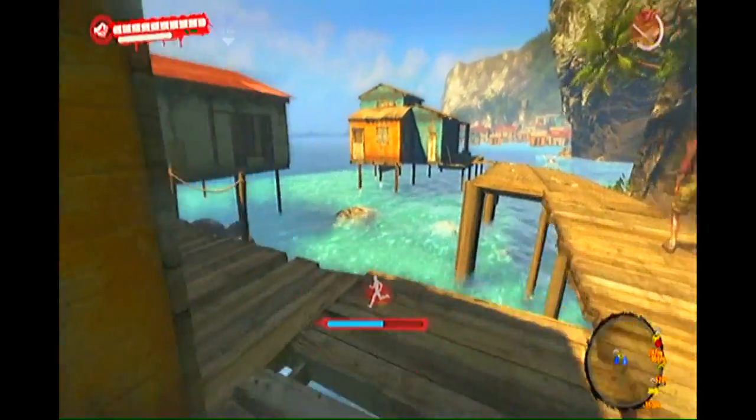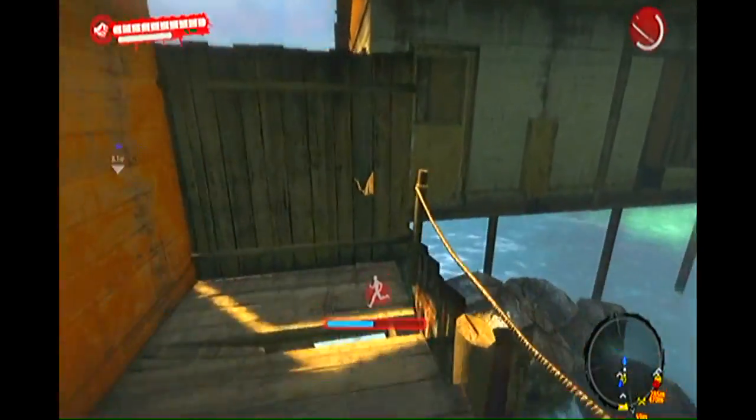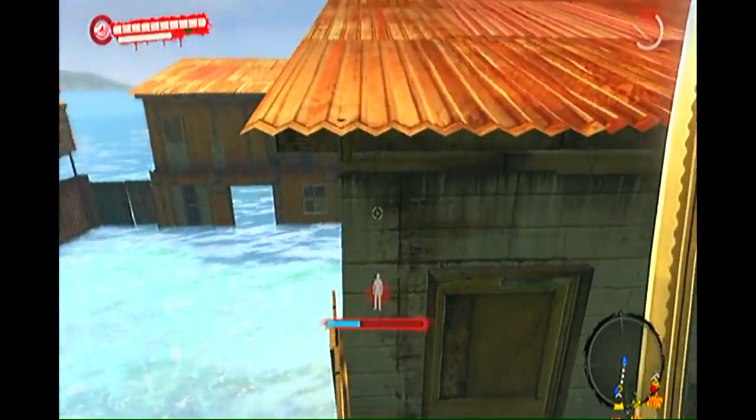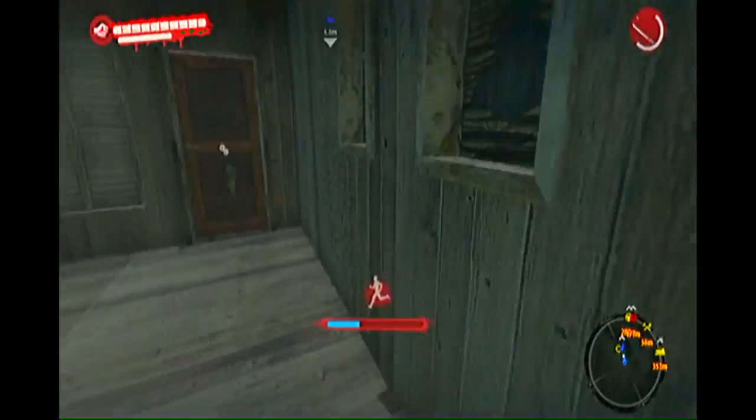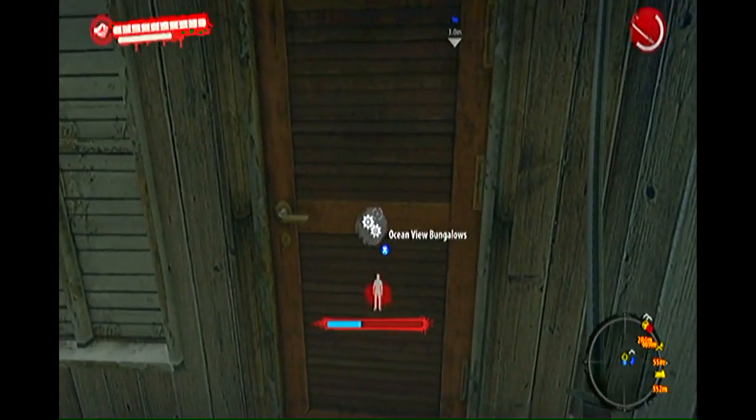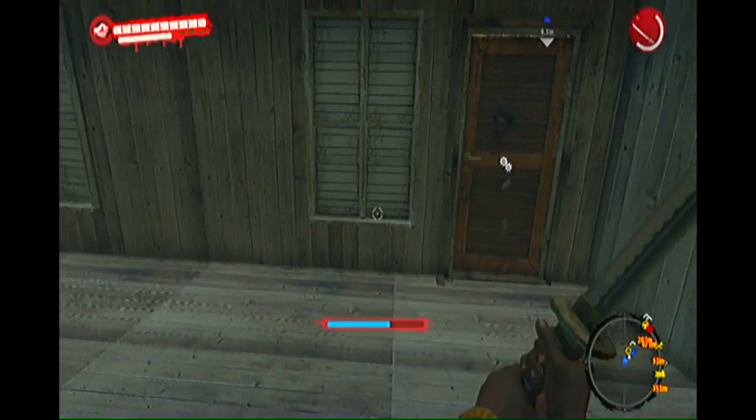The second way to lose the boat as a fast travel location is to die in the glitch where the developers chest is, so this is pretty much the easier option. Simply stand in front of the chest and blow yourself up with a grenade or rocket launcher, and when you respawn you will no longer be able to fast travel to the boat.